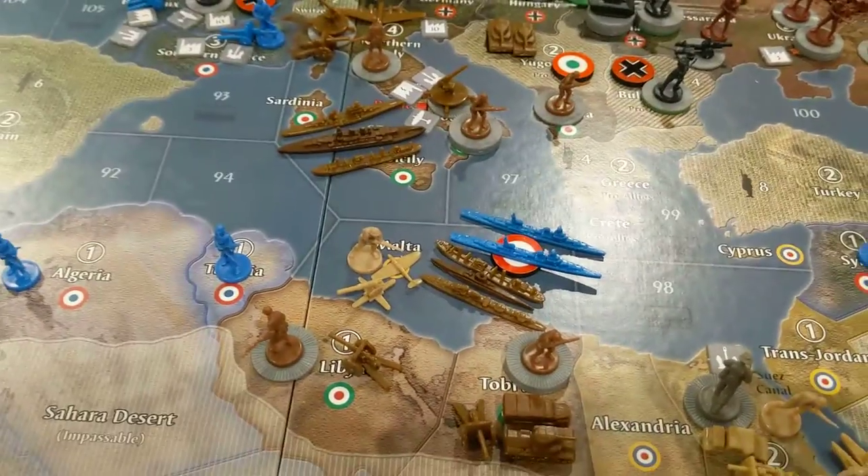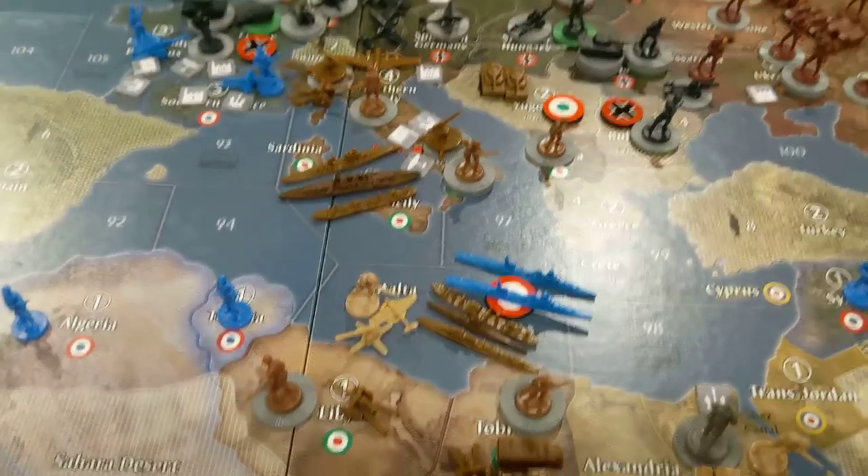Admiral Seabass here. French turn, Global 40. First turn, no money to spend.